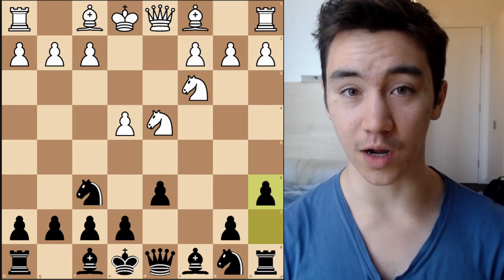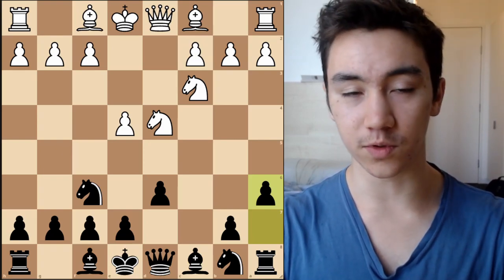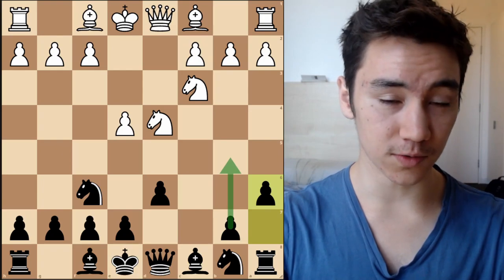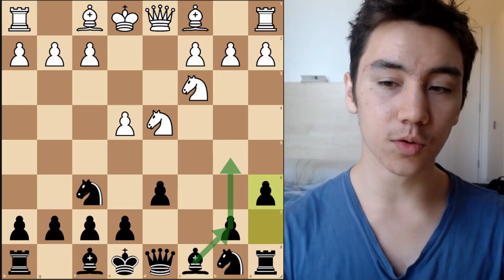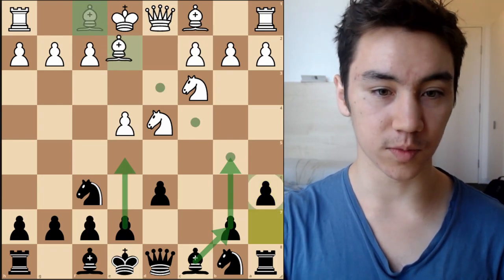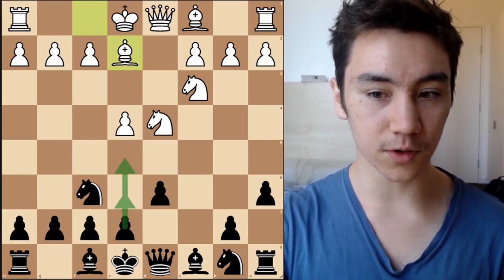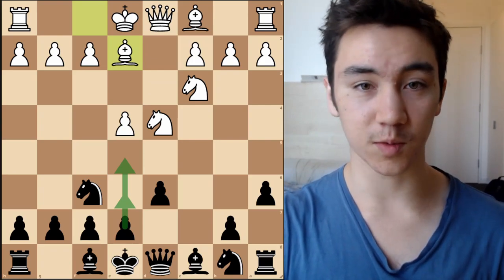I want to spend a bit of time discussing why Black plays a6 in this position. One very common reason is that Black in the future sometimes wants to play b5 and gain counterplay on the queenside — they might also want to develop the bishop to the b7 square. However, there's another very important reason: very often Black is going to want to play e5 on the next move. After Be2, e5 is a very common move, and we're going to discuss why in some positions Black plays e5 and not e6. These days a lot of players play e5 instead of e6, and I'm going to explain why soon.